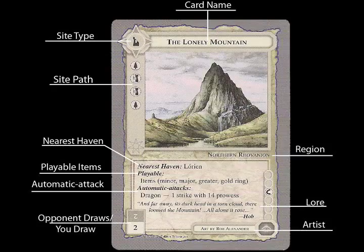Underneath that, it says the playable items — usually major, minor, greater, and a gold ring. Some sites say special items or can be the only place a specific item is played. Usually most sites have an automatic attack, sometimes one or two. This one has a dragon, meaning it has a dragon's horde where you can play certain special items. It says how many strikes and how much prowess it has. Underneath that is more lore. On the bottom left is the same card draw information as Haven cards — how many cards you draw and how many your opponent draws. It's generally good to have as many site cards in your site deck as you can, even if you're not going to use them.